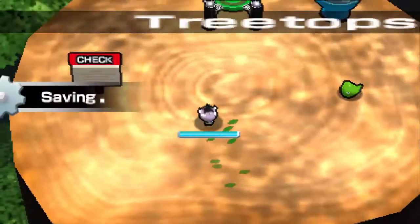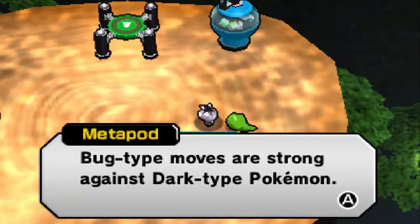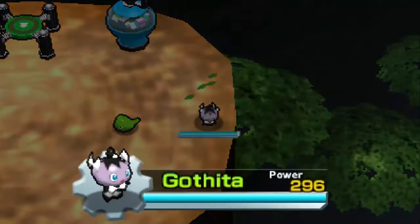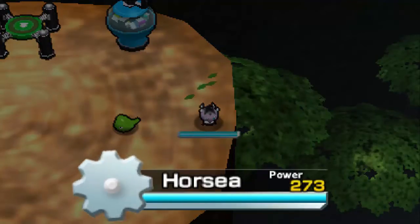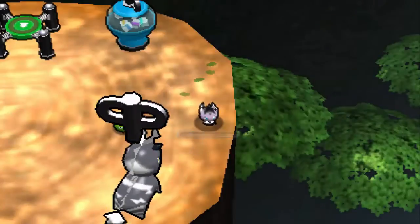Bug type Pokemon is strong against dark type Pokemon. I'm a psychic type Pokemon - wait, bug types are super effective against psychic as well. My bad. I only have psychic and dark Pokemon, so that's gonna be a pain in the butt.